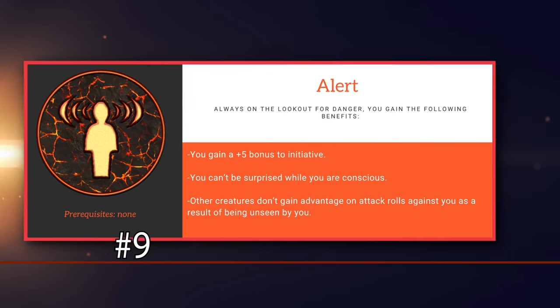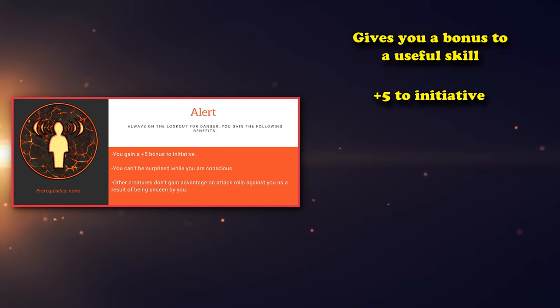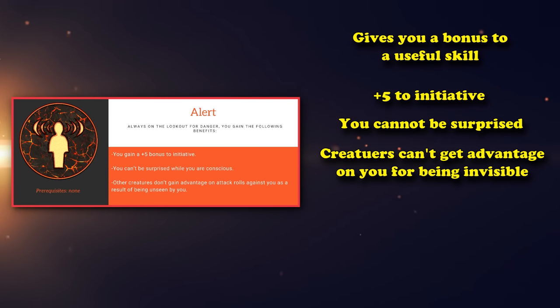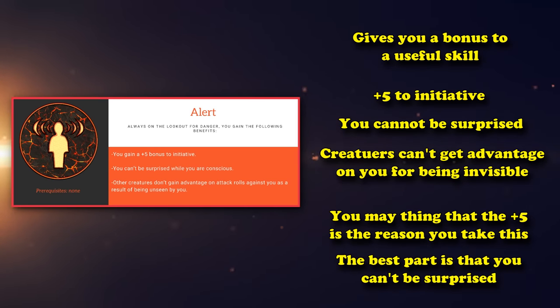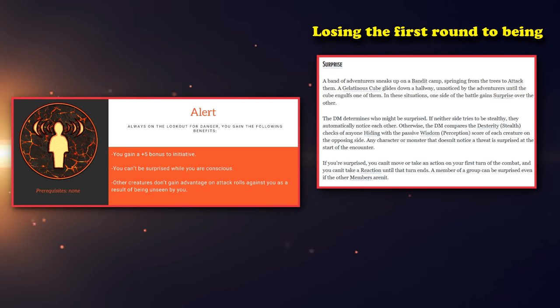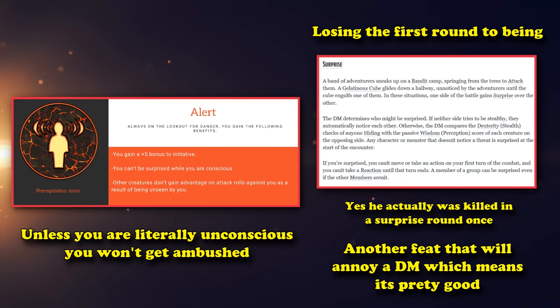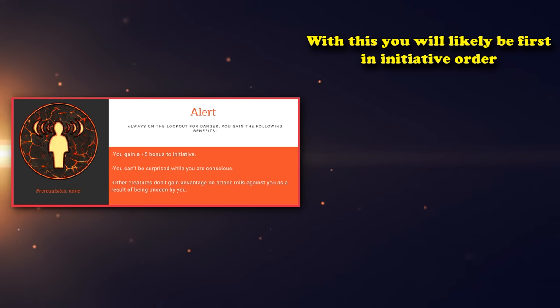At number 9, we have Alert. This is another one like Observant, where it gives you a really powerful bonus to a pretty useful skill — this time, a plus five bonus to your initiative. You also gain the ability to not be surprised while you're conscious, and it makes it so creatures can't gain advantage on attack rolls against you if you can't see them, which means invisible targets don't gain advantage when they battle you. The powerful feature about this feat is the ability to not be surprised. Losing the first round of combat because you're surprised can be devastating — I personally lost a character due to a surprise round. As long as you're not asleep, this feat will prevent that from happening. A plus five to initiative can make sure you go first pretty frequently, if not all the time.